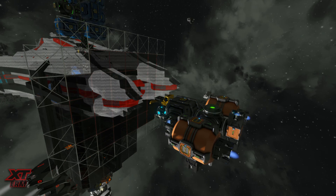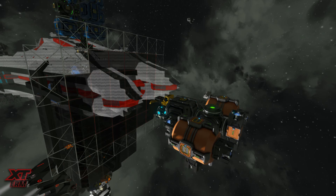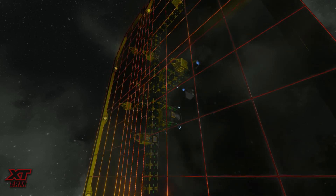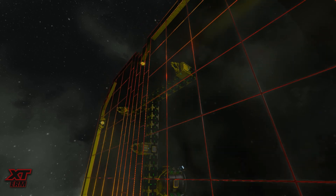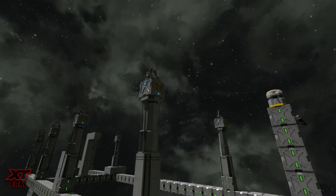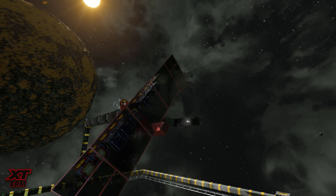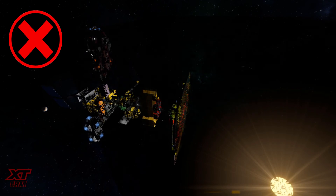A printer wall is a line of welders behind either window or armor blocks. Using a projector ship you can then pull your design out of the printer. There are many types of printers such as welding walls, piston printers, and rotary printers. Just remember to watch the spacing of the welders and make sure that your BAR does not overlap with them.